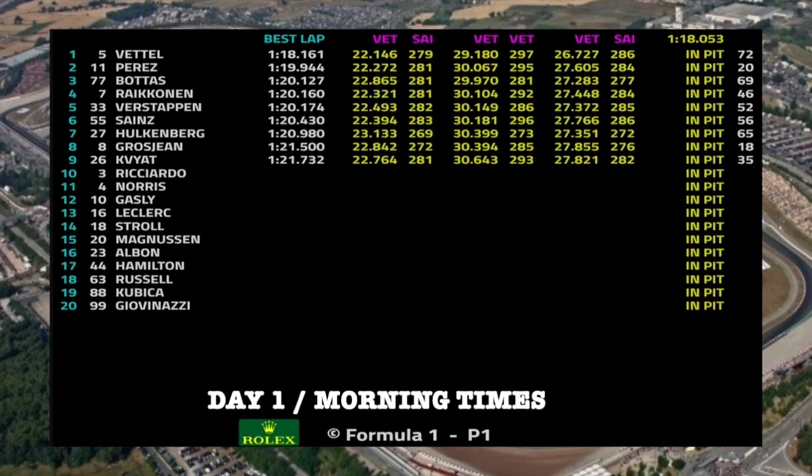Day one morning session results: Sebastian Vettel topped the first session on a 1:18.161. Sergio Perez second, 1:19.944. Valtteri Bottas third, 1:20.127. Kimi Räikkönen fourth in the Alfa Romeo despite spinning and causing the red flag, 1:20.160. Max Verstappen fifth, 1:20.174. Carlos Sainz sixth, 1:20.430. Nico Hülkenberg seventh, 1:20.980. Romain Grosjean eighth, 1:21.5. Daniil Kvyat ninth, 1:21.732.